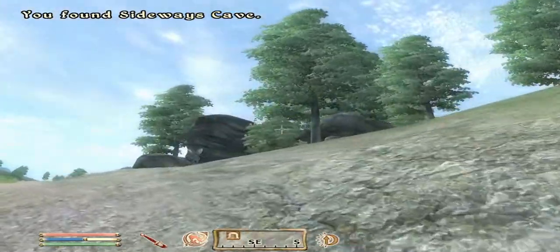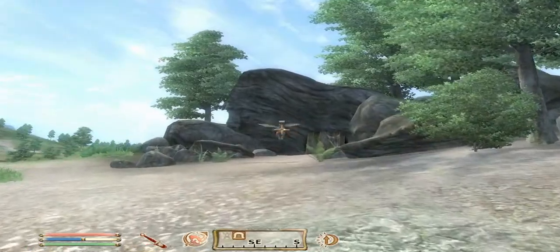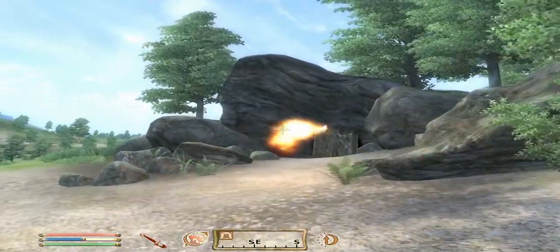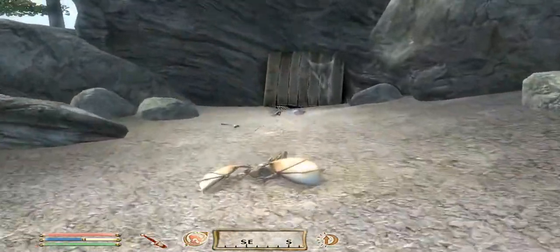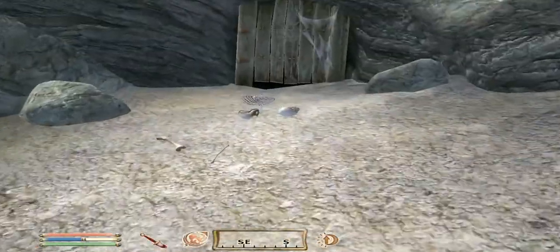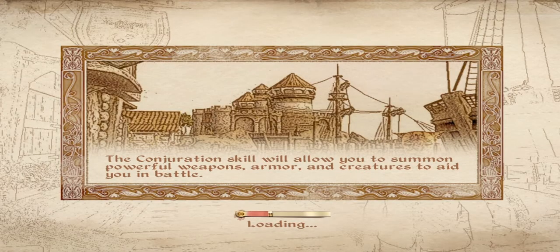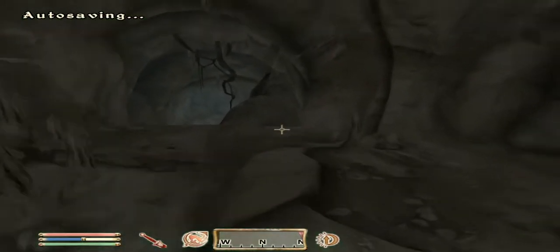Sideways Cave — here we are. Looks a little cold. Imps! So here we are — Sideways Cave. This is going to be our second location. I guess it's not a dungeon, I'll call it a cave.